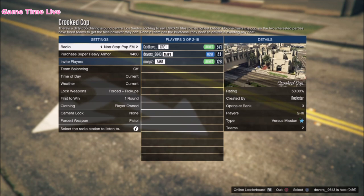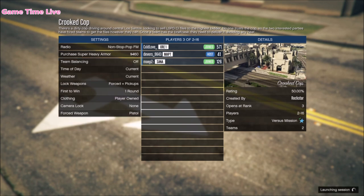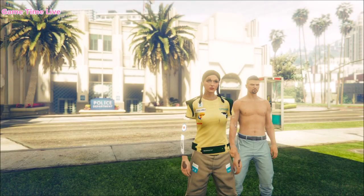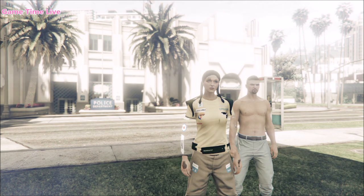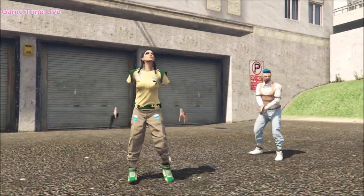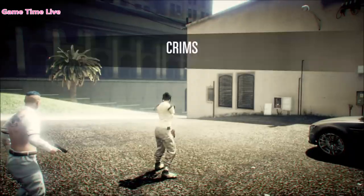Go over to the Crooked Cop mission — you can either host it or join from somebody else — but make sure that cloning has been set to player owned. Once the job is fully loaded up, you'll be at this screen. Click once to the left, then back once to the right, and this is what you should be getting. If you have it set up like this you'll spawn into the job with the racing suit shoes, so put on a rebreather or an earpiece to save this, then quit the job however you want.